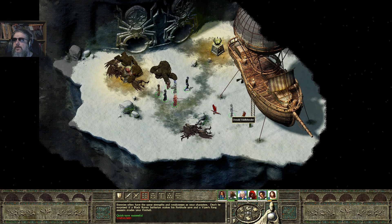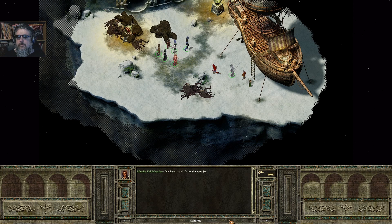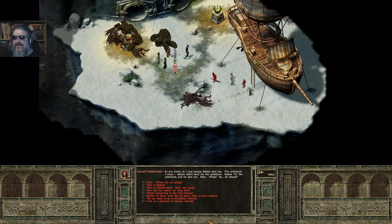So let's talk to the gnome. It's you — I thought those harpies would be the death of me. Islar sent me — oh, this is my niece Merrily. Her head won't fit in the root jar. I told her her head was too small for her age and now she tries to fit her head in everything. In any event, Islar — the Arch Druid — sent me here.